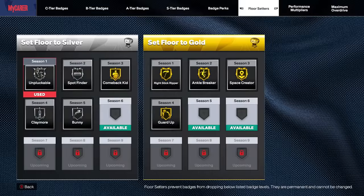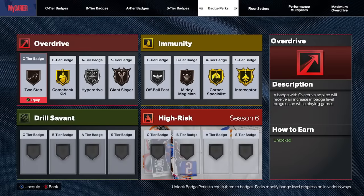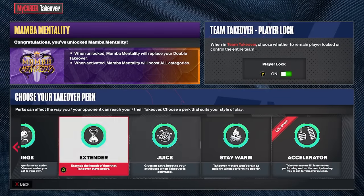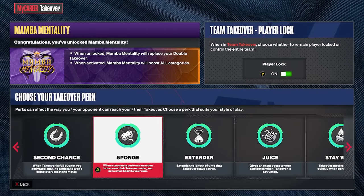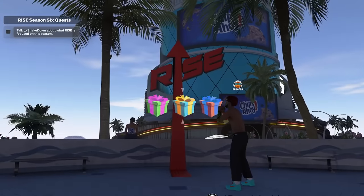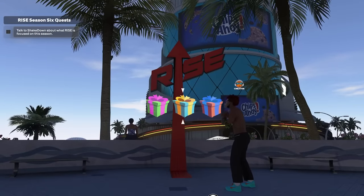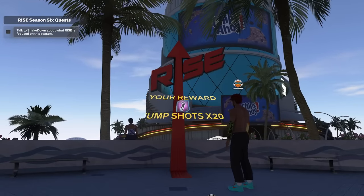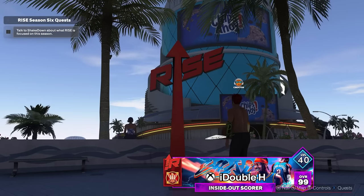Not only that, you want to make sure you're getting some badges. You can go to the Sunset Beach on the top left of the map to grind some of these badges and play disco. Shooting badges are going to be important. Also try to get a takeover perk, whether that's accelerator or sponge — obviously the faster you get takeover, the easier it's going to be to shoot. Make sure you're spinning your wheel every day because maybe you'll get some Gatorade, some jump shot boost, or some VC to buy boost.